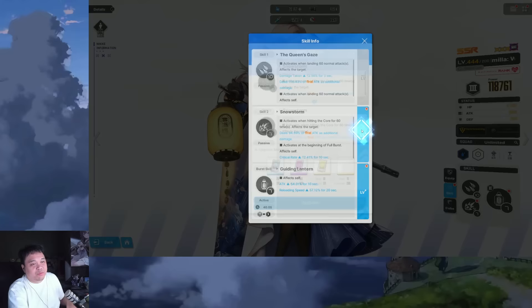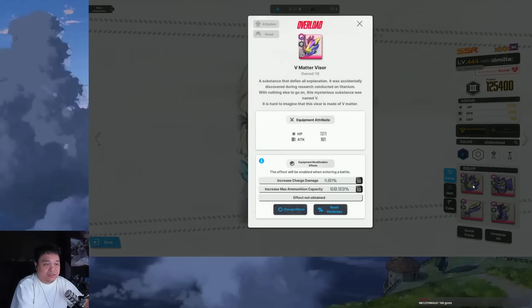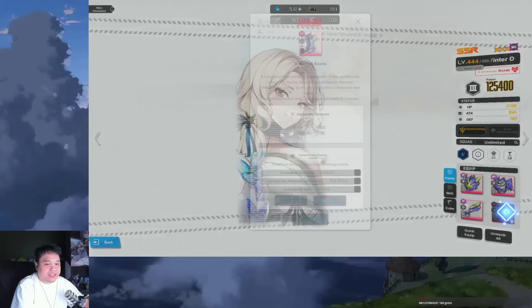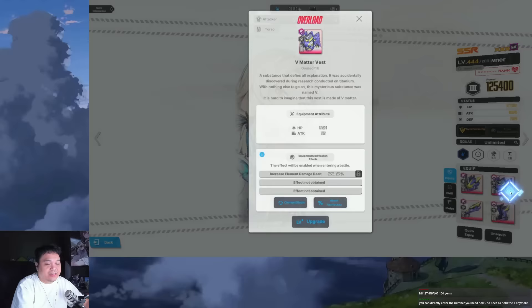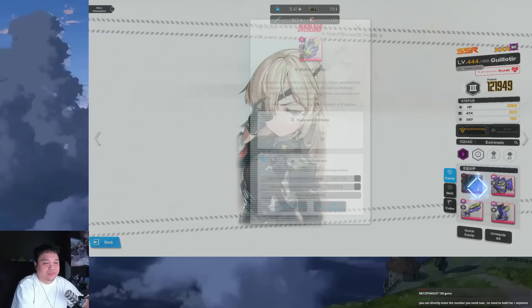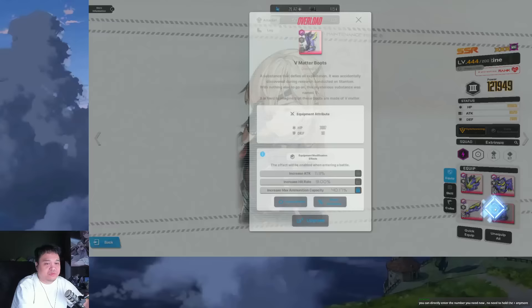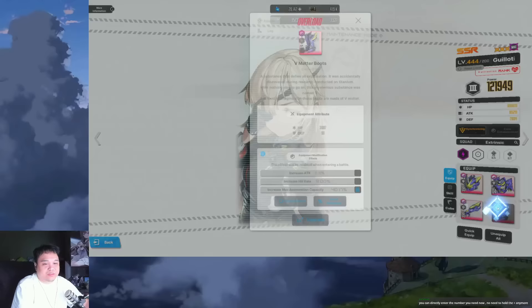Alright, moment of truth. Electric build: three minutes. We have one max ammo, critical rate, critical damage, attack, max ammo, and critical rate, then elemental damage which is not useful. This one has one, two, three max ammo but they're all 40, so essentially 120 total, plus some crit rate.